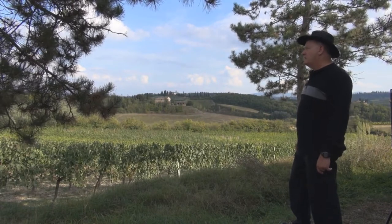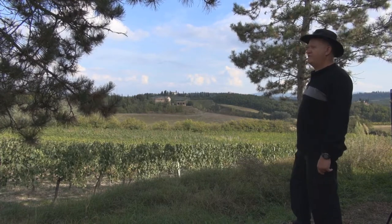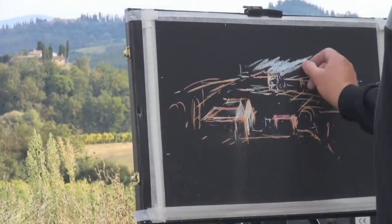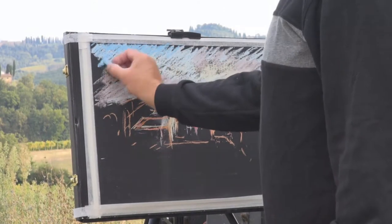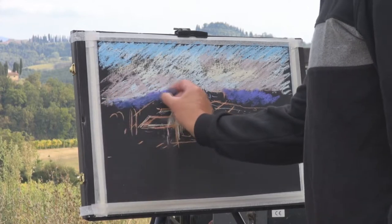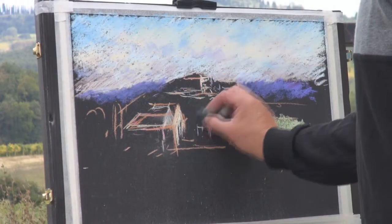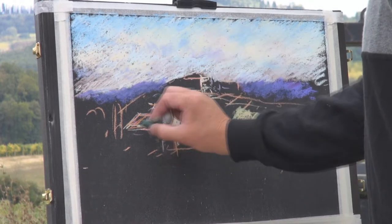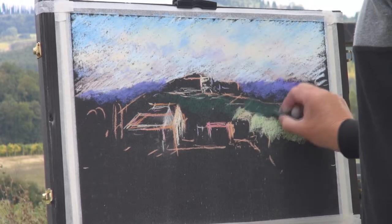Here we are at Poggio Lora winery, just on the outskirts of San Germiano. All these are little indicators of where I want certain shapes — a patch of grey-green here, and a patch of grey-green here.